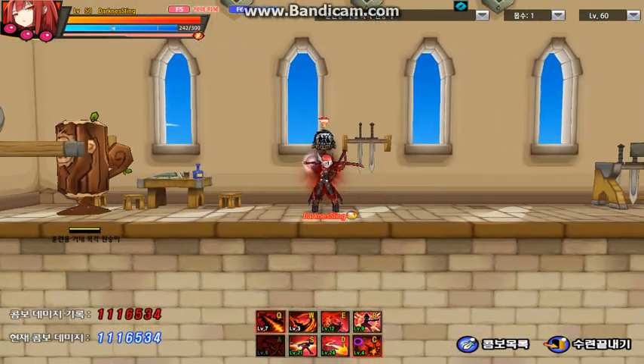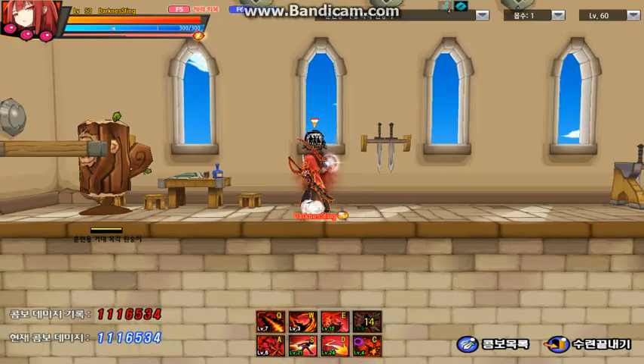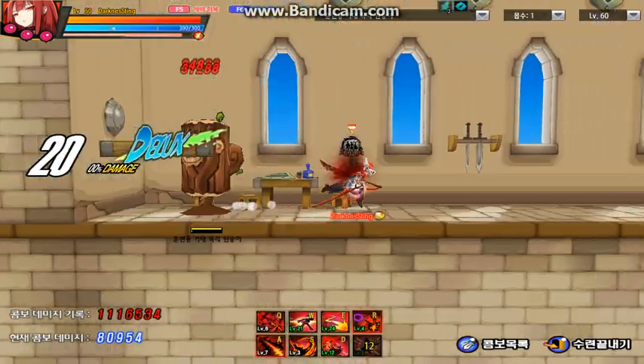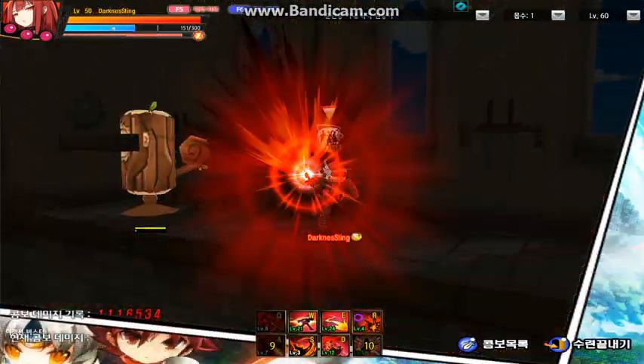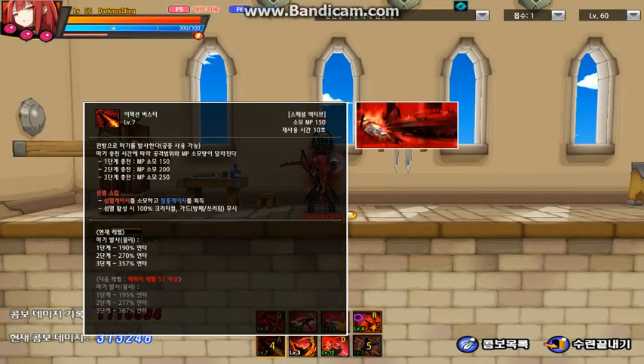Next up is Story — you should all know that by now. And next up is another Annihilation skill, which is Rejection Buster. It can be charged until L3 and there's the damage.